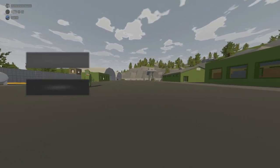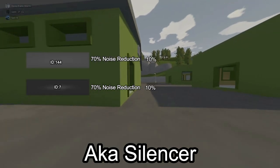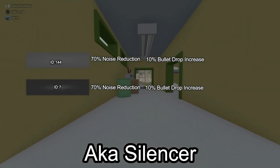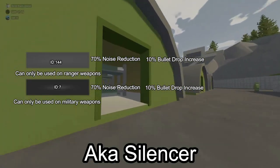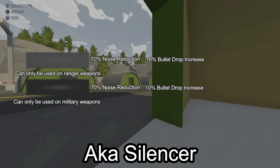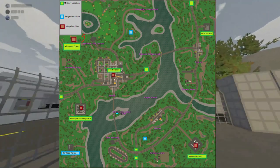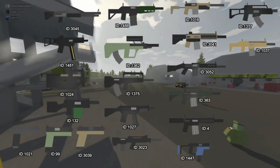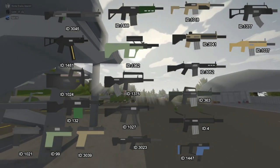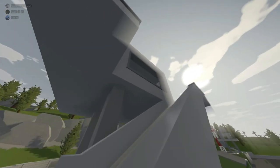Military suppressor and range suppressor both reduce noise by 70% and increase bullet drop by 10%. The difference is the range suppressor can only be used on ranger weapons and the military suppressor can only be used on military weapons. The military suppressor is found at military locations and drops from mega zombies. Here are the compatible weapons for the military suppressor, and here are the compatible weapons for the ranger suppressor.